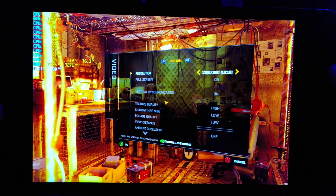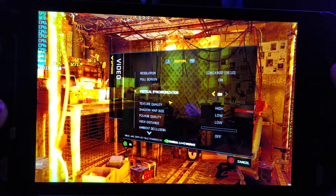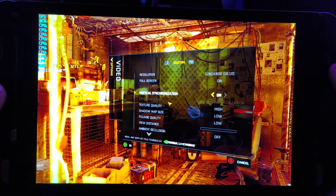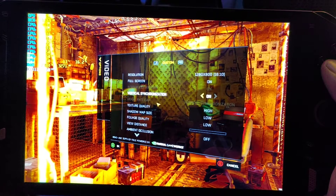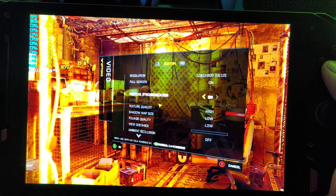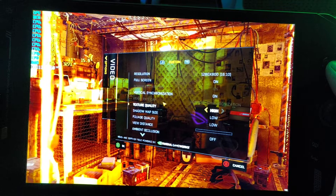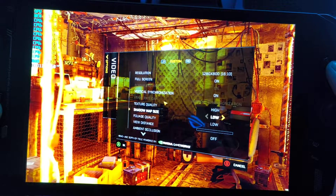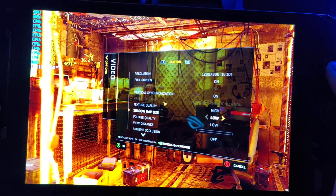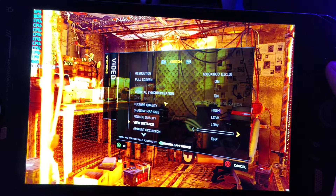Let's go to video settings. I have this running in 1280x800 with full screen, V-Sync on. V-Sync is a necessity for this game because when you're turning with V-Sync off, you get horrible screen tearing and stuttering. So high quality texture quality, everything else is low — shadows low, foliage low, and view distance low.